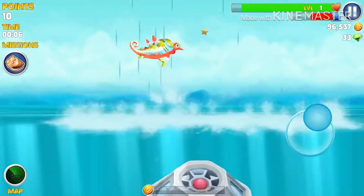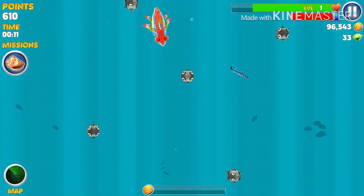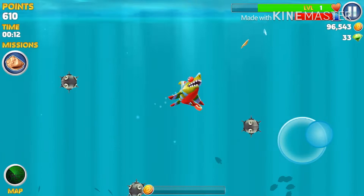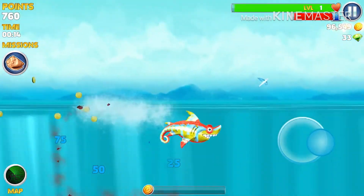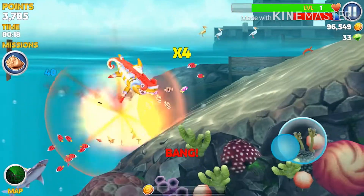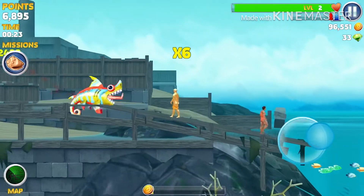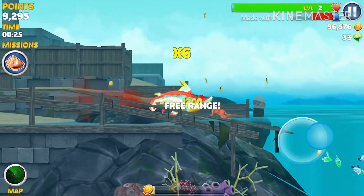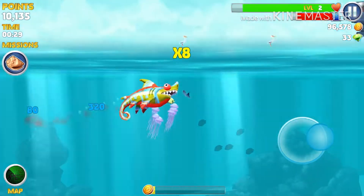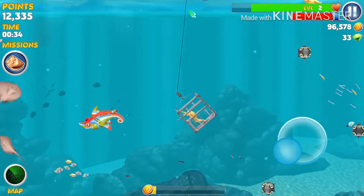We actually start off a lot smaller than I was expecting. We're about the same size as a bomb, so we are a little bit small. We don't have any normal abilities — let's see if we can fly. We leveled up pretty quick, already got to level two. We definitely can't fly, and we're not losing too much health going on land, so that might be something good.